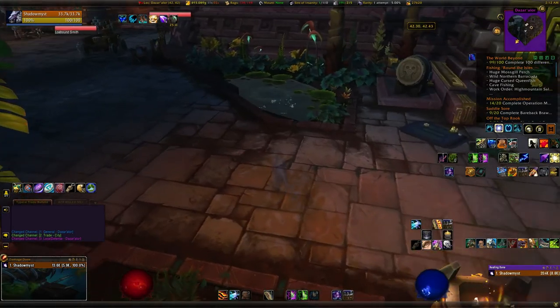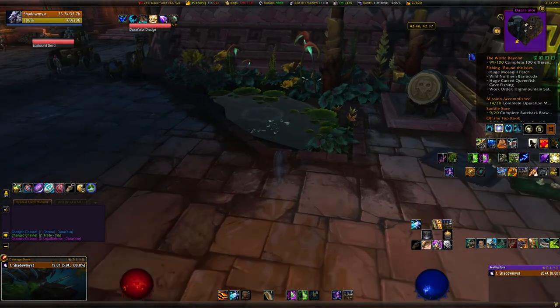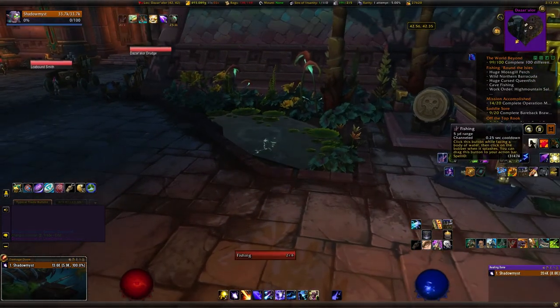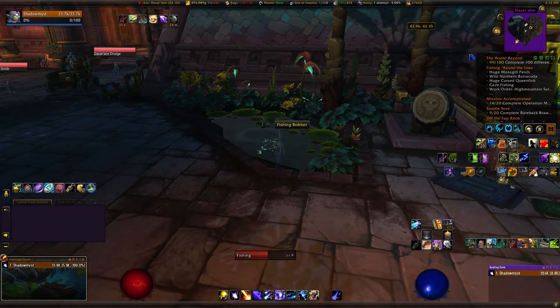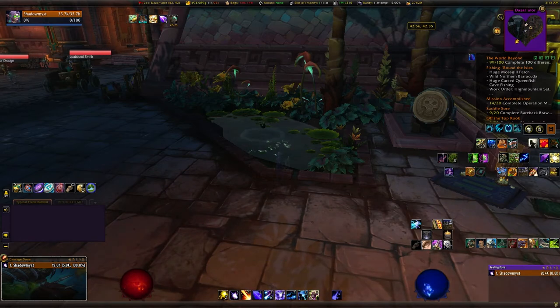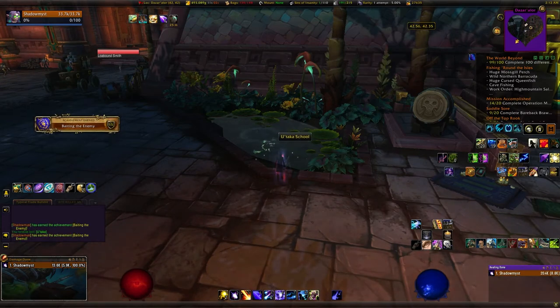Now in Shadowlands you can fly in BFA, so this is definitely easier when you can fly over. All you do is head up to Dazar'alor — the Great Seal of Dazar'alor — and go to the northwest side. The coordinates are 42, 42. As you can see, I'm fishing pretty safely.